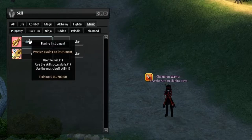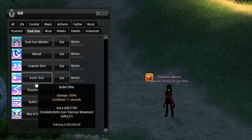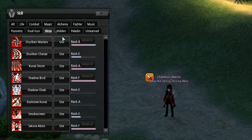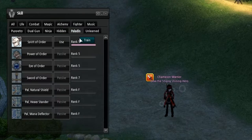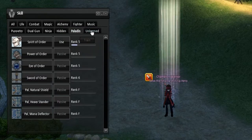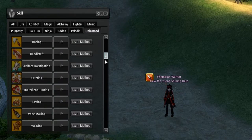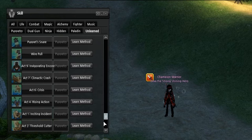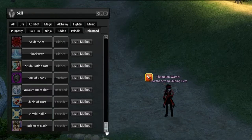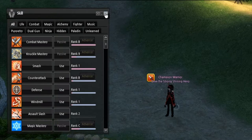Puppetry — I don't have anything for that. Dual guns, in case you like to shoot things. Ninja. Hidden skills are a bit interesting — they kind of go in with talents. And Paladin or Dark Knight, if you so choose. There's also an unlearned skills tab — I kind of like that they added this. It shows you all the skills you don't know, and there are a lot of skills in the game, so the options are limitless. I don't have Demigod on this character, but I'll show it off when I reach that point.